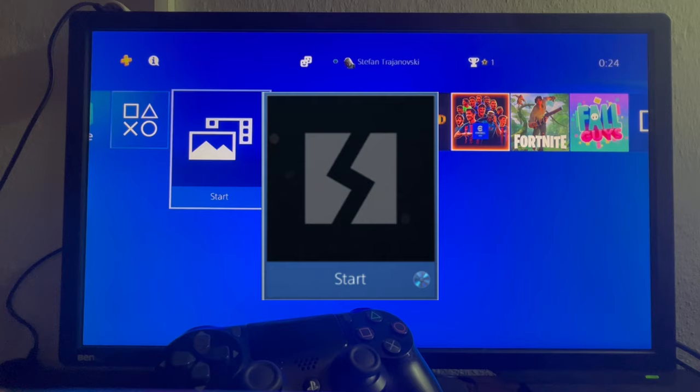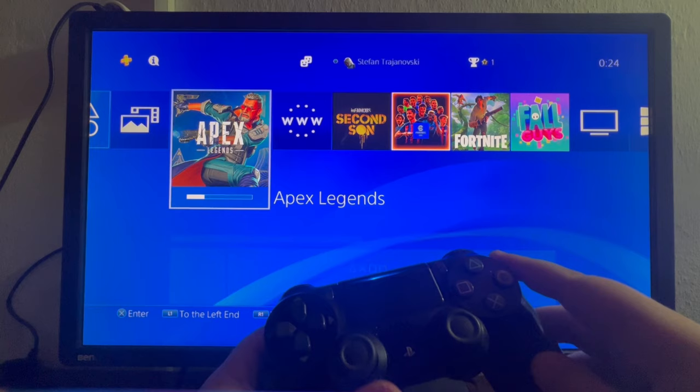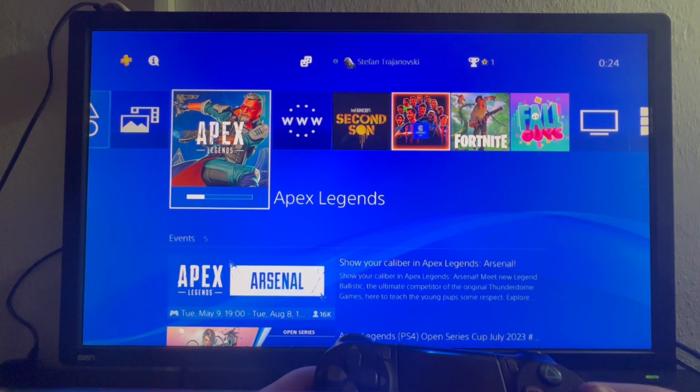The first method is to delete the game and uninstall it. Locate the game that has that icon, navigate and hover over it, then press the options button. On the right side, swipe down and press the delete button. That is it for the first method.